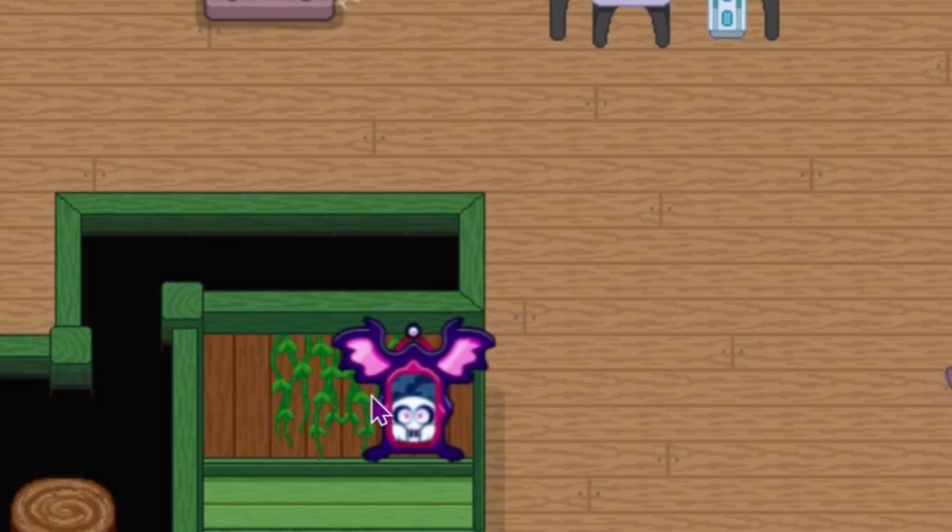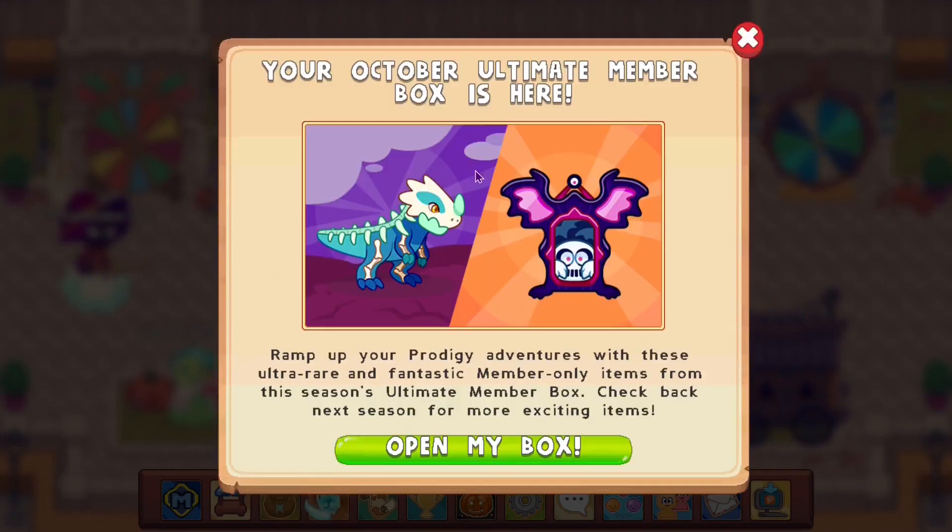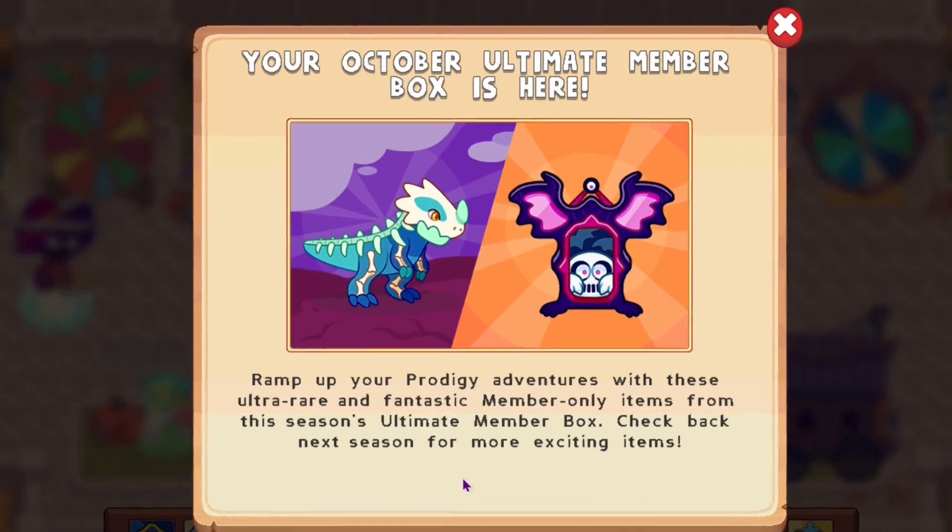It looks like some mirror ratted in a painting but still looks pretty cool. We got those battle wings on it. The ultimate membership box — it says 'ramp up your project ventures with these ultra rare and fantastic member-only items from this season's ultimate membership box, check back next season for more exciting items.' Let's open the box.